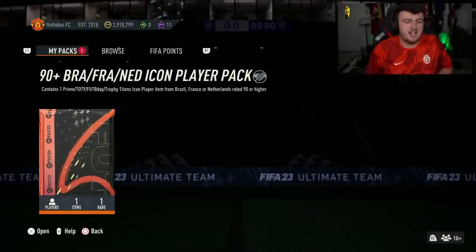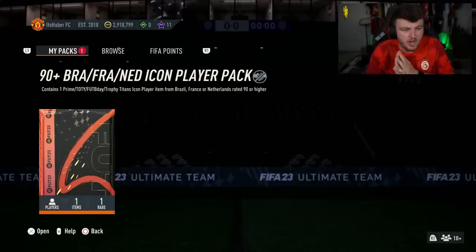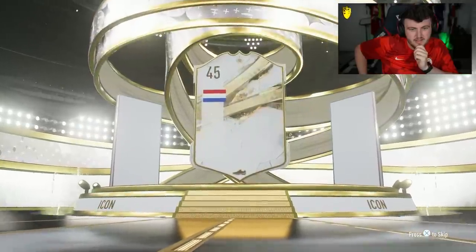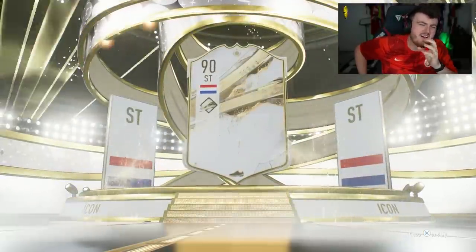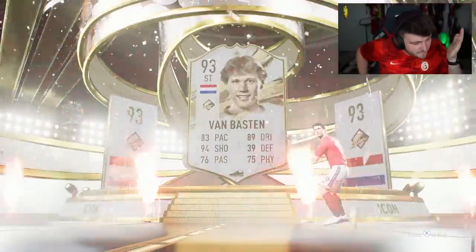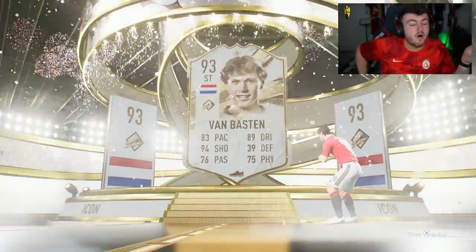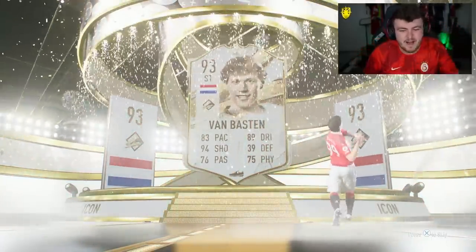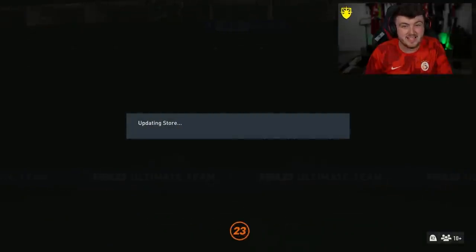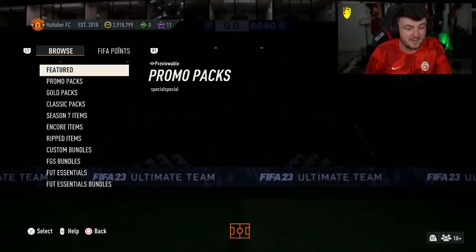Let's go for the second one now. We want to see a non-prime. Give us a special card, please. No, it's a Prime again — Dutch Striker Van Basten. Why couldn't that have been center forward? I'd have taken a Prime Hullet. That has to be Van Basten. Honestly, the fact that it's cheap worries me that we might have the worst pack luck in these packs, but we'll see how it goes.